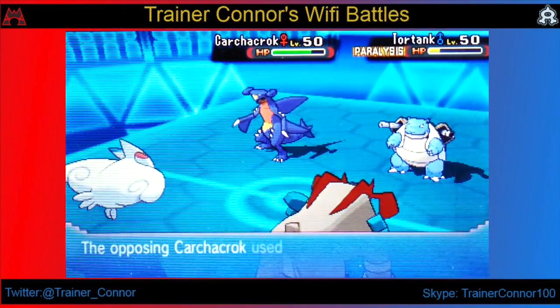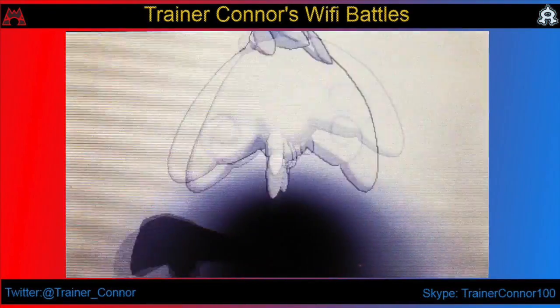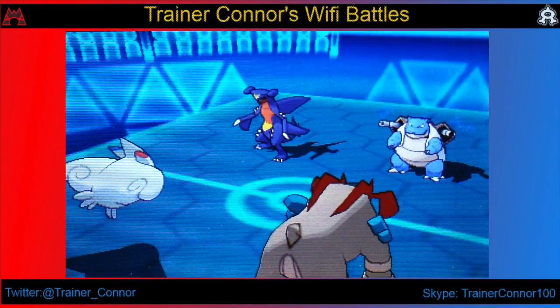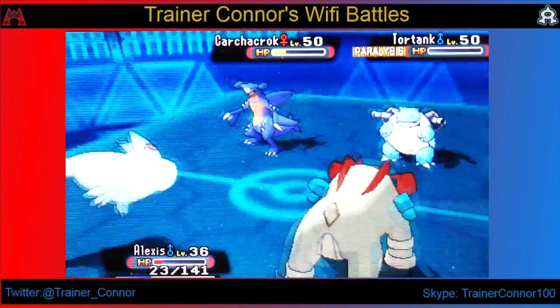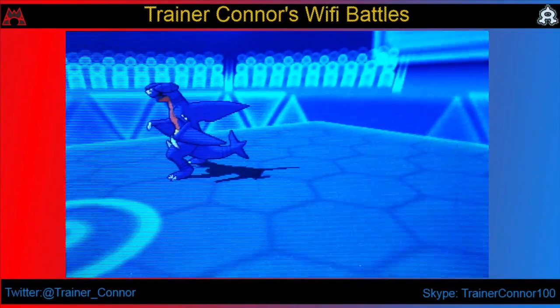Here comes Garchomp, and I'm not sure what to expect from it. It goes for an Outrage right here, and I think my opponent forgot that Togekiss gets the Fairy typing in 6th Gen. The Blastoise is not having a fun time in this battle because it keeps getting paralyzed and flinched to death. And we just take out Blastoise afterwards.